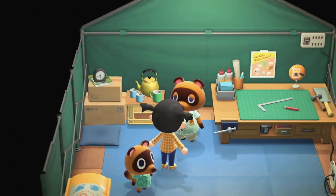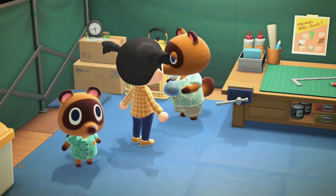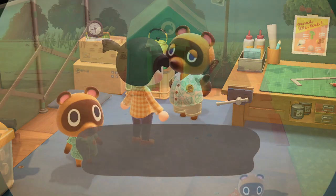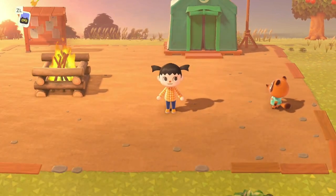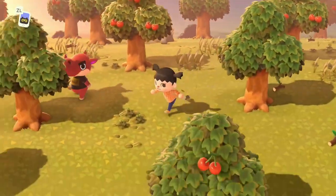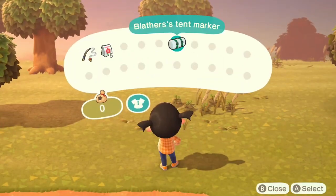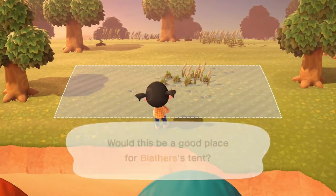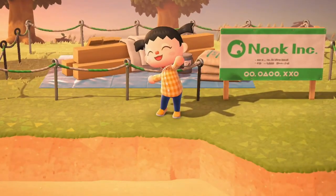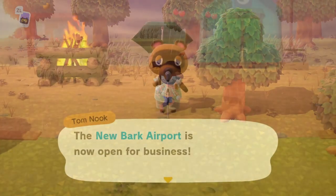The reason the airport opening is such a big deal is because you want to pay off your Nook Miles loan as soon as possible, and a fast way of accomplishing this is simply having a friend fly over to your island with every single golden tool in the game. Also, before your friend comes over, go ahead and give Tom Nook five different things for the museum — whether it's a bug or fish — get that done as soon as possible, since a friend can't bring those over and the airport isn't open yet.